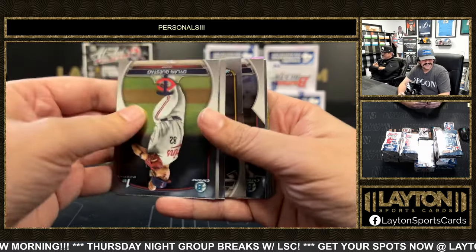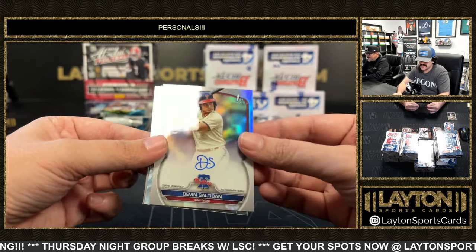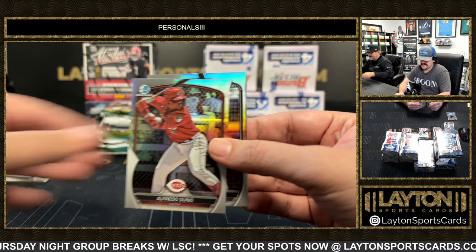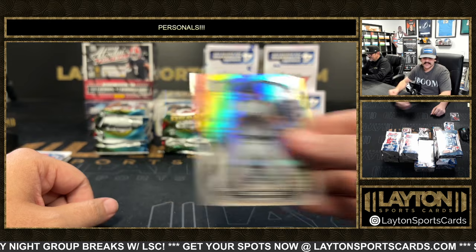We got one of these boxes where every other card is flipped. Refractor to 499 is the first of Gonzalez for the Phillies. Refractor of Gonzalez. That's kind of wild.